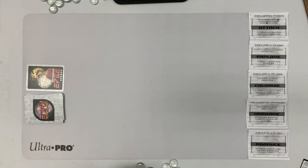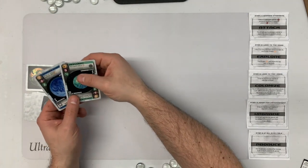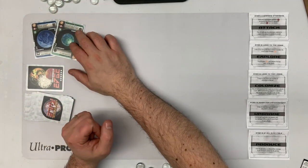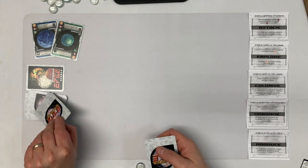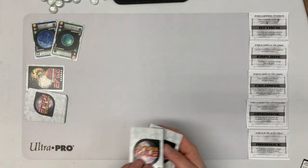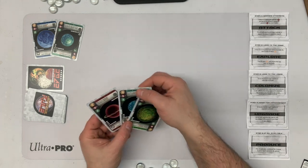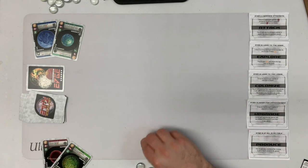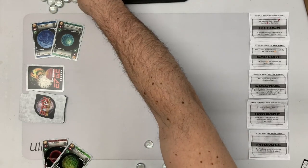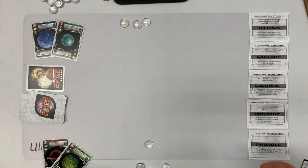I'm going to play on easy mode, which means the AI starts with two cards in hand. I'm placing the AI hand right there. I start with three cards, choose one to return to the bottom of the deck. I get one credit, and the AI receives three credits.